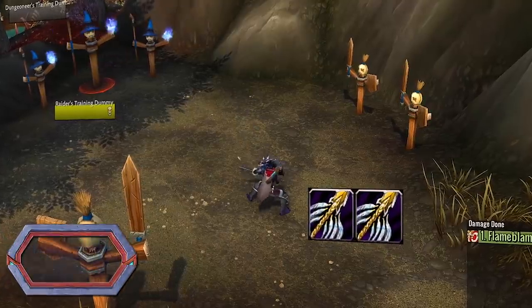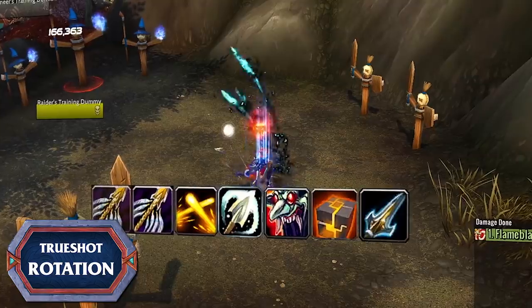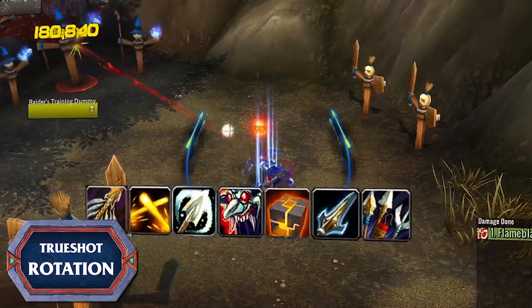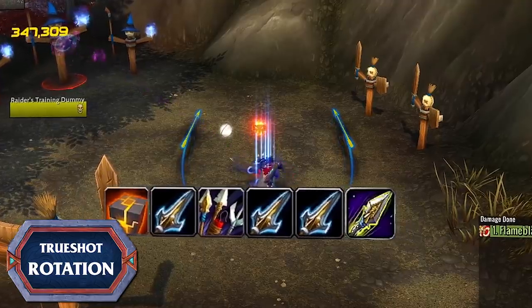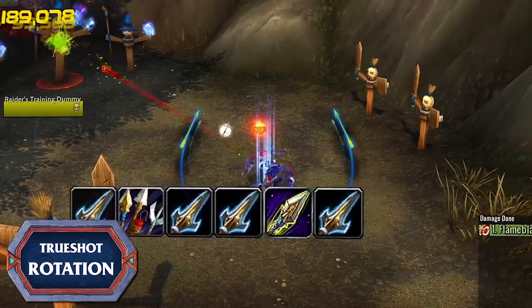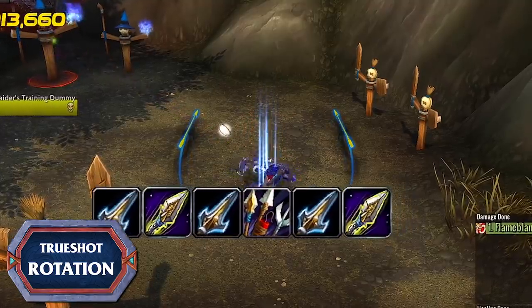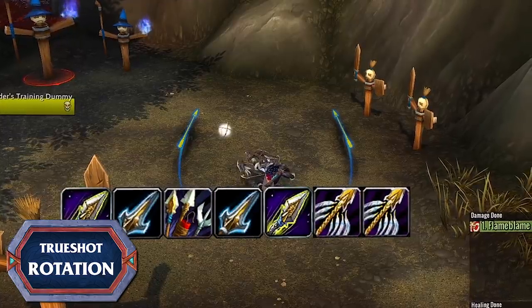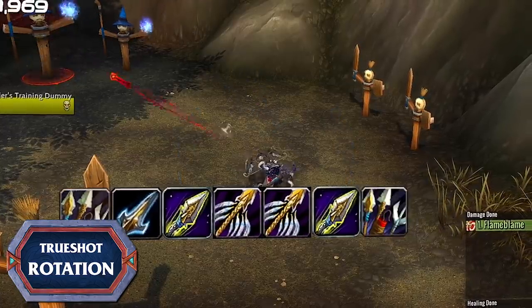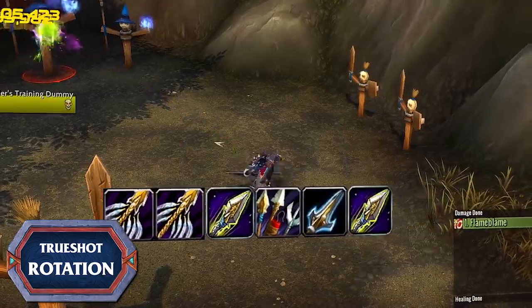The Trueshot rotation is something you'll need to work on. During Trueshot, Aimed Shot and Rapid Fire have top priority and should not be kept off cooldown. If you can stay above 50 focus and won't cap on Aimed Shot charges or keep Rapid Fire on cooldown, you can cast Arcane Shot to consume Precise Shots — but they're not as high a priority as during your normal rotation. It's better to over-generate Precise Shots than to waste potential Aimed Shots and Rapid Fires.